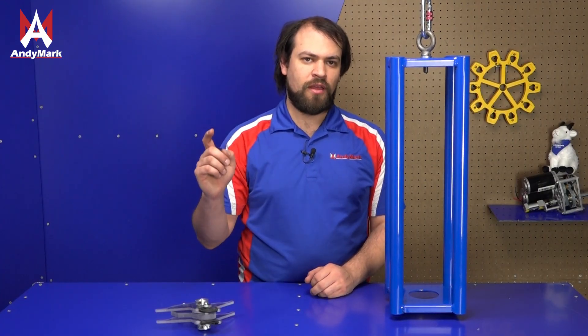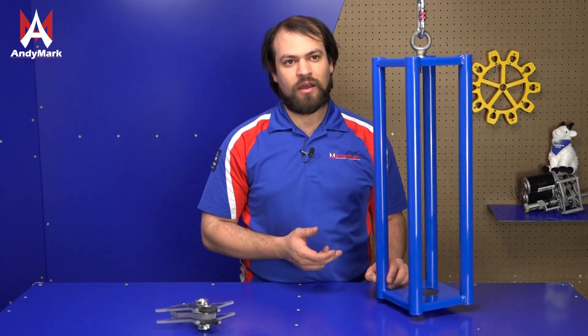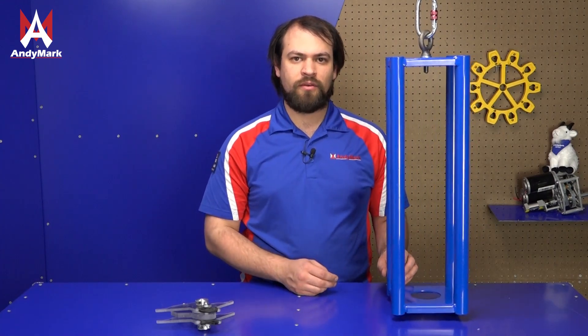One thing to keep in mind, especially if you're trying to climb a shallow cage with an extended hook, is that if you miss the cage on the first shot, it will be swinging and rotating, which will make a second attempt much more difficult. There's also no spec for what angle the cage will be at when the match starts, so keep that in mind while building a mechanism to help you line up.